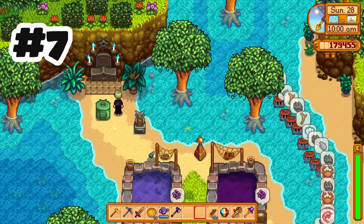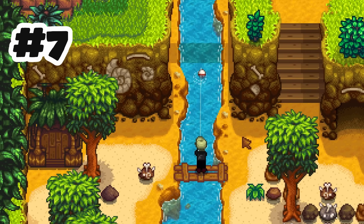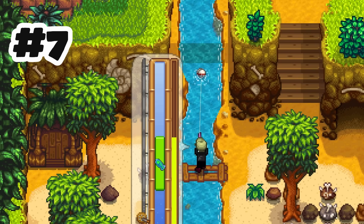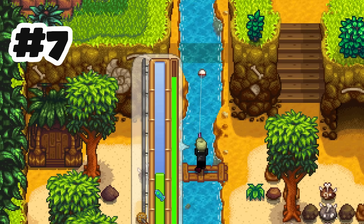The worm bin will now produce 4 to 5 pieces of bait instead of 2 to 5. This is a great change because the worm bin just never seemed worth it once you got it. Having a little bit of free bait early will help with fishing income.